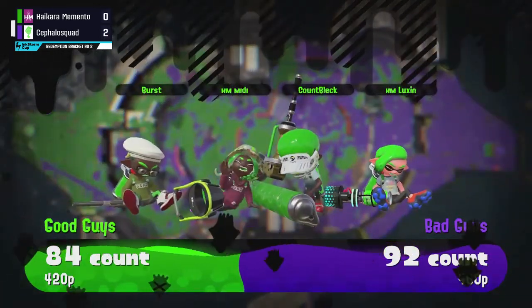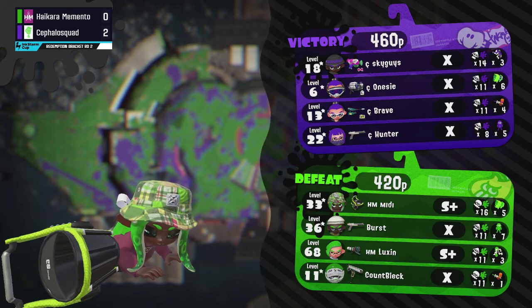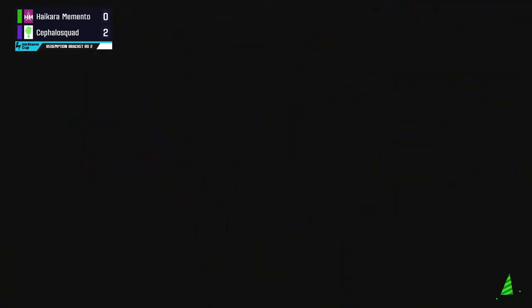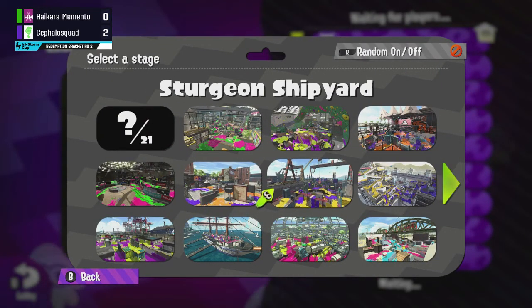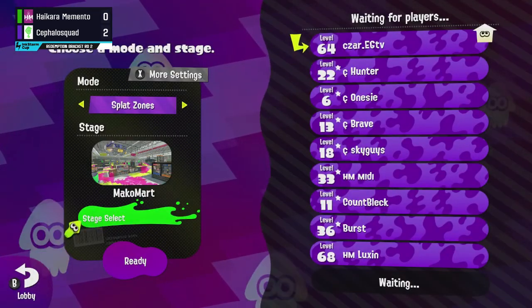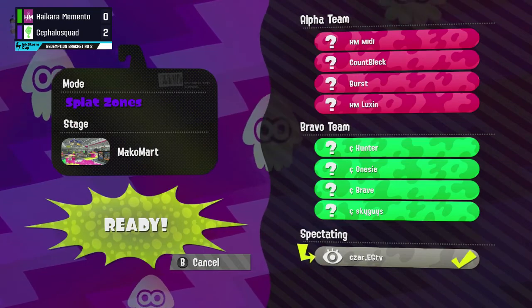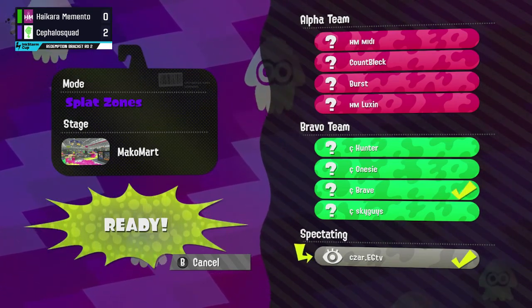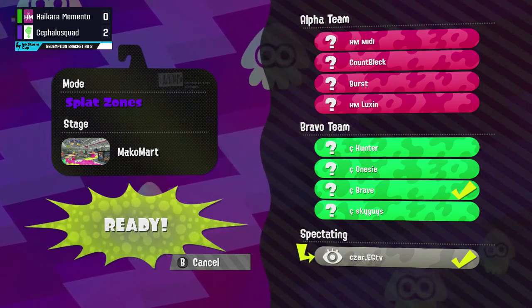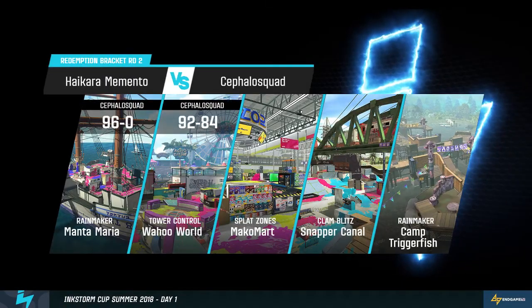They got all the way past the halfway mark, about to the 70 or 60 mark, and Luxton had a great opportunity to take out Sky Guys — had the indirect but was not able to get that second hit. Great positioning by Sky Guys to get the kill, and the Stingray helped clean that one up. It appears we have a two to zero lead for Cephalo Squad, so Hikara Memento coming so close yet so far, needing the reverse sweep to take this set. Personally I feel one slip-up from Hikara Memento is that they got a little greedy — they felt a little complacent with their lead.